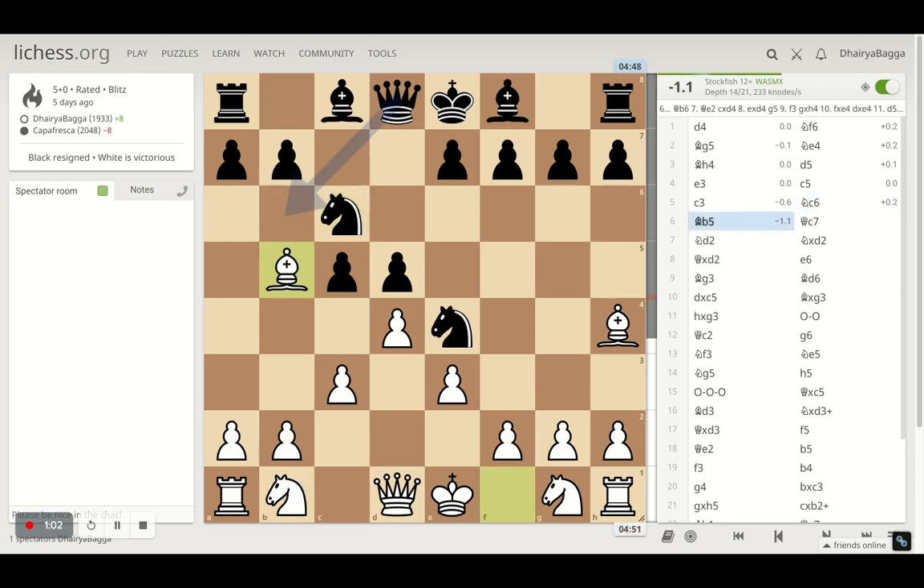Here I responded with bishop b5, pinning the knight temporarily. Here my opponent plays queen c7, trying to make sure that if I take the knight now the pawn structure doesn't get spoiled and you can take back with the queen as well.